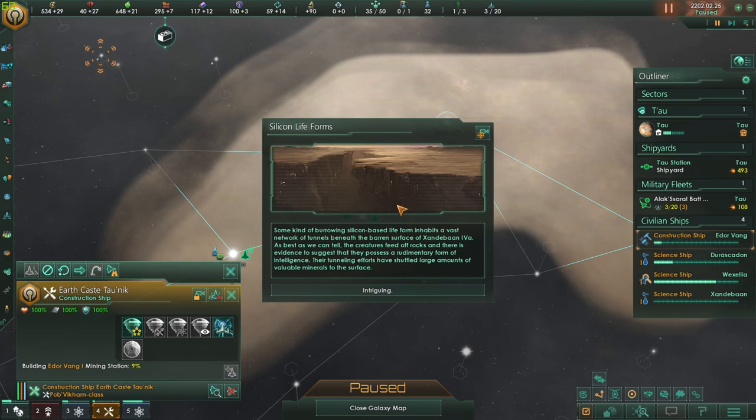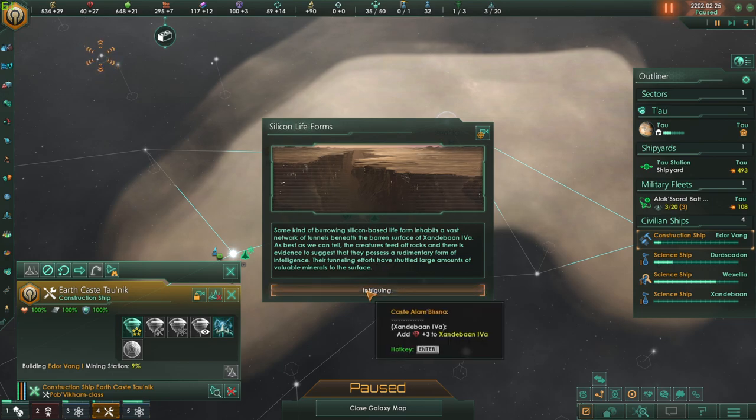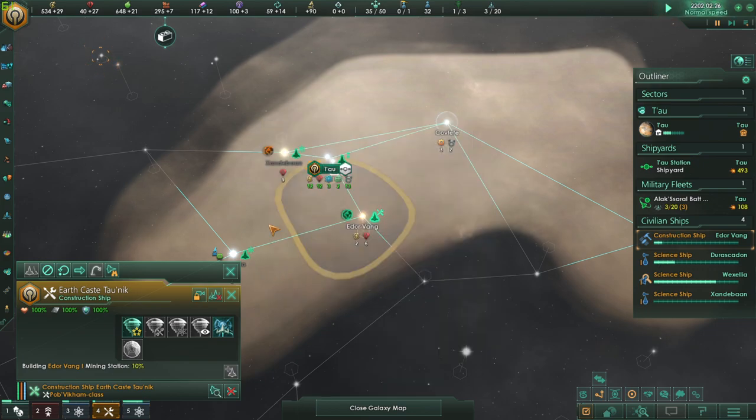Oh my God — silicon life forms! Some kind of burrowing silicon-based life form inhabits a vast network of tunnels beneath the barren surface of Xandaban 4A. As best we can tell, the creatures feed off rocks and there is evidence to suggest they possess a rudimentary form of intelligence. Their tunneling efforts have shuffled large amounts of valuable minerals — it's going to add plus three to this specific zone.